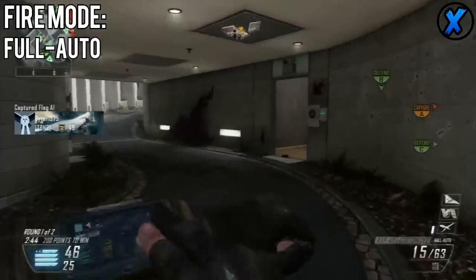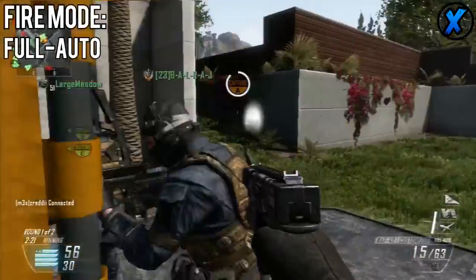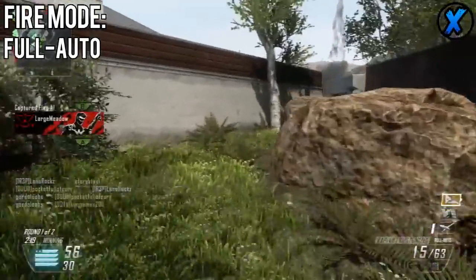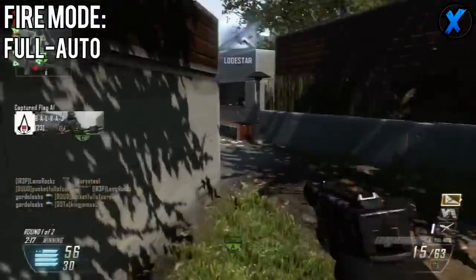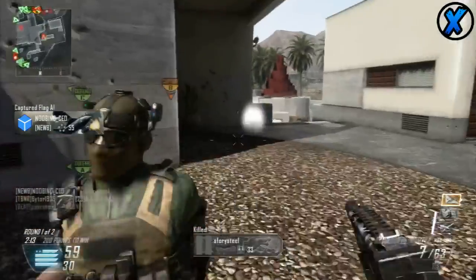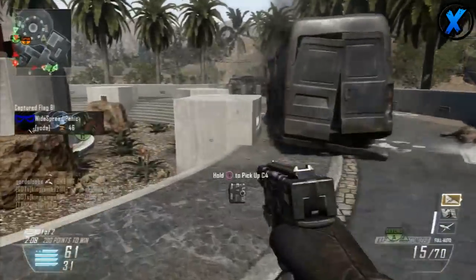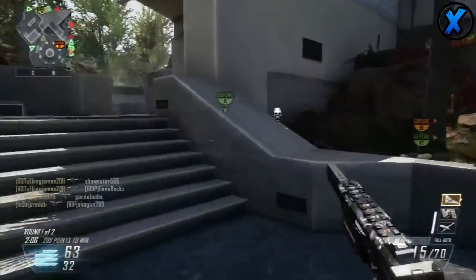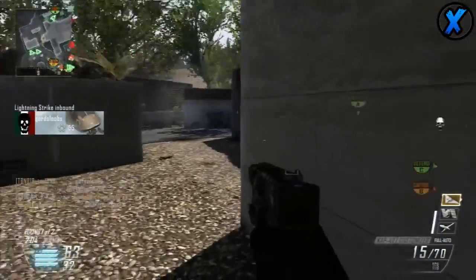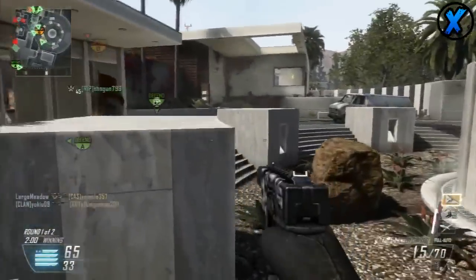The Cap 40 is a full auto machine pistol — it's technically categorized as a pistol, but we all know it's a full auto machine pistol and a lot of people really like it because of that. It's the only full auto machine pistol in Black Ops 2. All the other ones are either semi auto or three round burst, like the B23R, which is what we're going to be talking about in the next Under the Knife Dissection.